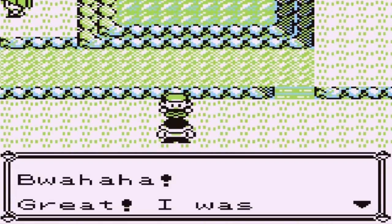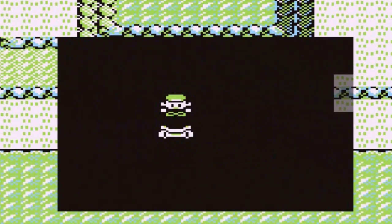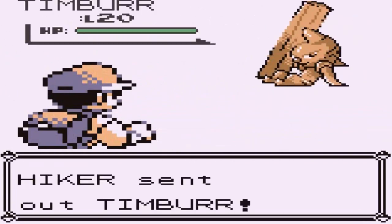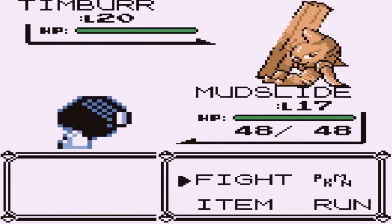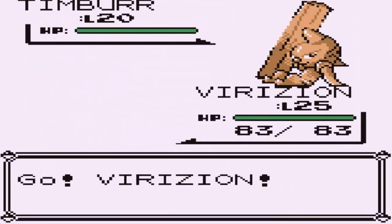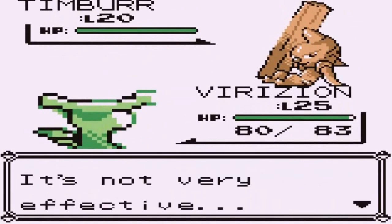We still have some other Pokemon here just to grow levels. Taking on a hiker who's coming out with a Mudflap Pokemon. We have no chance against this guy, so let's go with Virizion — I kind of want to try him out. There's a Rock Throw, not super effective, so let's go with Vine Whip.